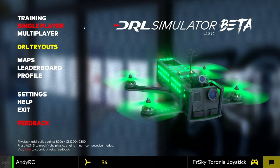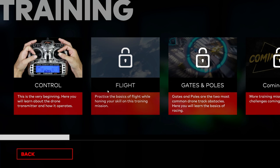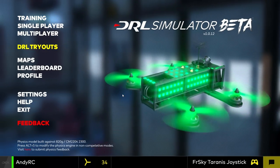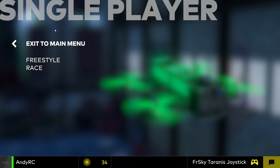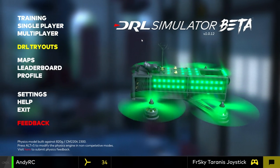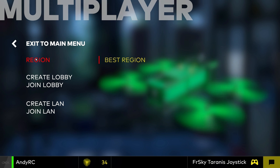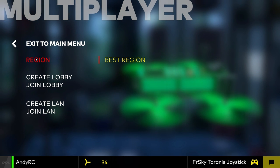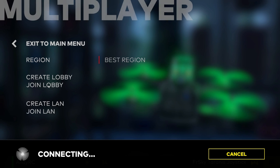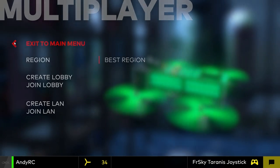Going back, we have various different options. We have this training thing — it's a course that you can go through to help you become a better pilot in the DRL simulator. Then we have single player, and you have the option to do freestyle or race, which is nice. And then we have multiplayer, where you can select your region. I haven't managed to find a session running, so I'm not sure what that's about, but I imagine you would join lobby here.